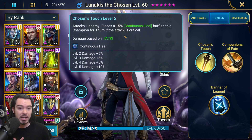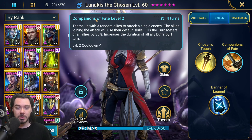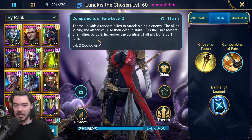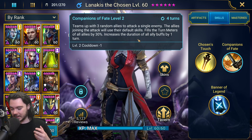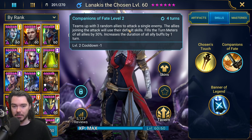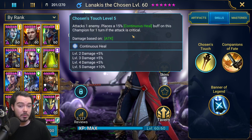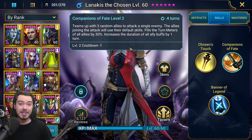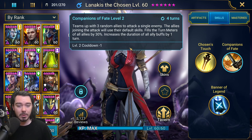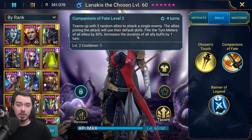The big thing that makes her attractive is the A2. She can be a mischief tank with the A1, but why would you want her? It's the A2 that makes her so powerful. Four turn cooldown: Companions of Fate — team up with three random allies to attack a single enemy. The allies joining the attack will use their default skills, fills the turn meter of all allies by 30%, and increases all ally buffs by one turn. So we get great damage from the ally attack, really good and consistent turn meter boost, and the potential to extend continuous heals — especially when we combo one of our masteries with it to stack that duration even higher.